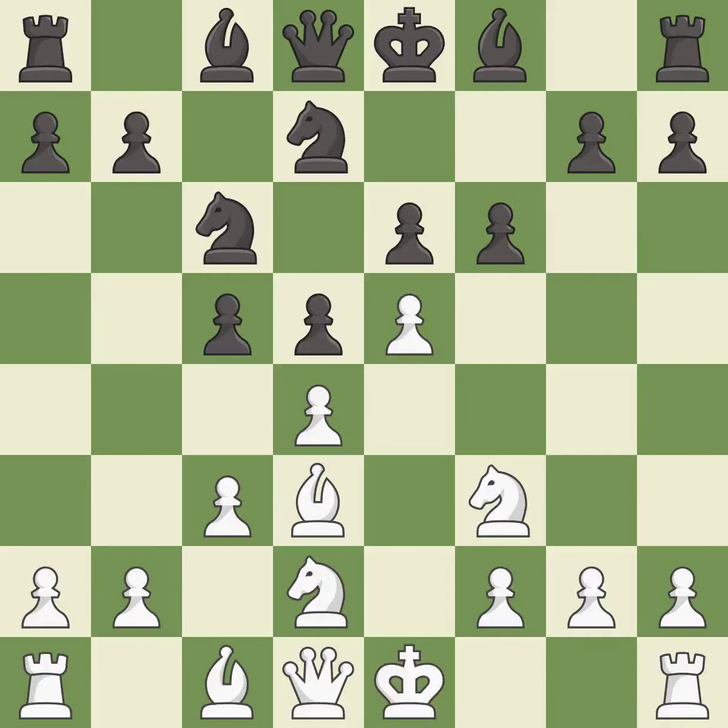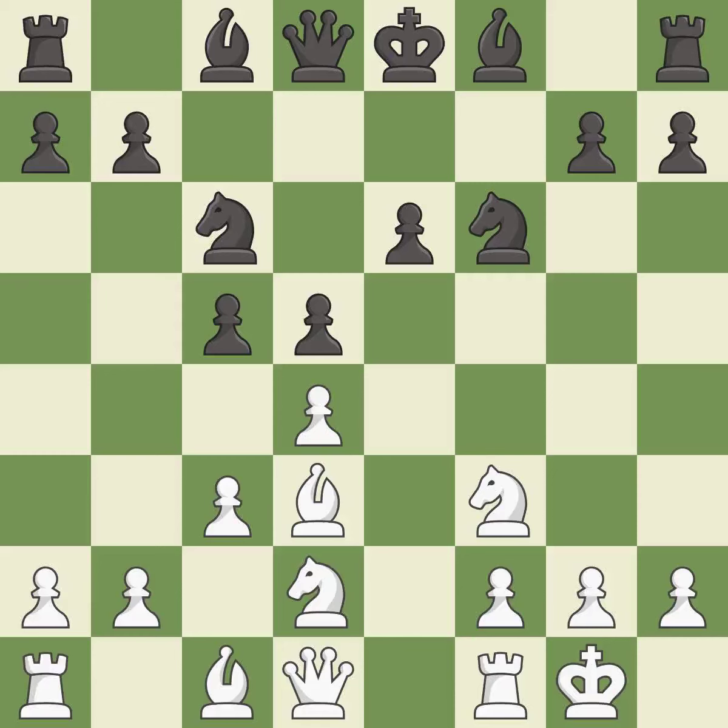This threatens to win a pawn. It is a mistake. This maintains the balance in material with a good trade. It is good. Takes back. It is best. Castling gets the king to a safer square, out of the center of the board, while also developing a rook.